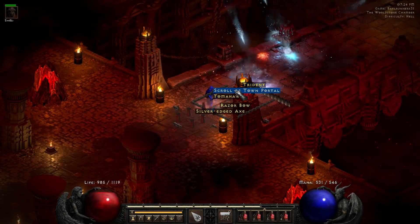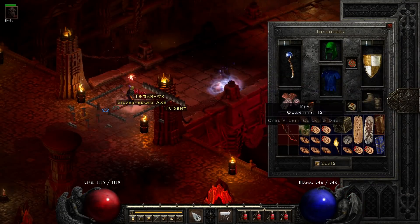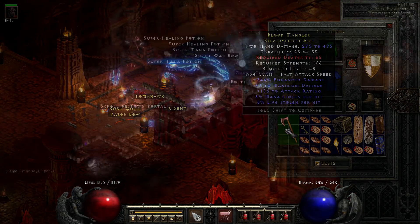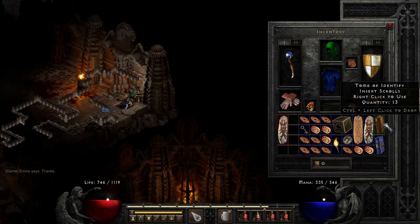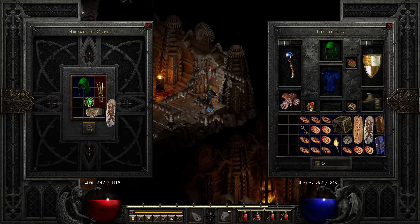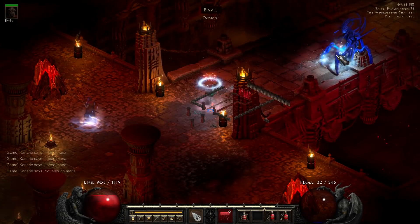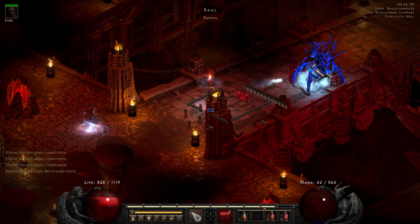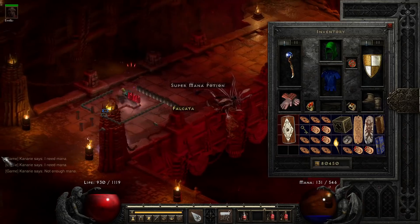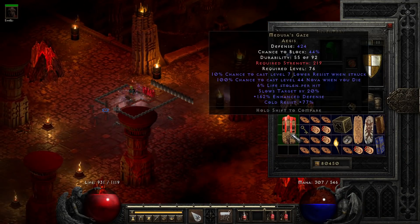Run 31 brings a Silver-Edged Axe — I included this one just because of that enhanced damage roll. I mean, what the hell is this monstrosity? On run 33 we get something we haven't found many of this reset — actually a skiller, an Elemental Druid skiller. On run 34 we get an item that's not very good in D2 but it's one of the cooler items in my opinion: Medusa's Gaze — I think this is noteworthy.